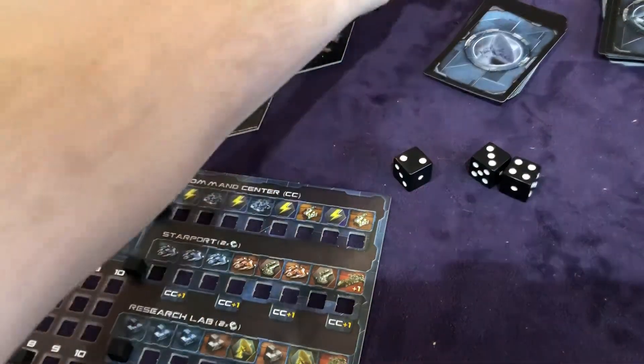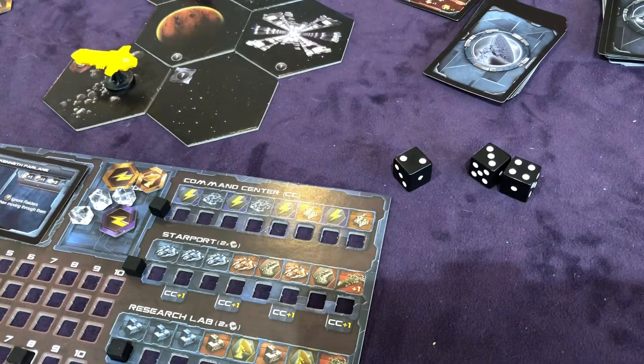What happens if you fail in exploration? If you fail the check roll, you take two points of hull damage. It doesn't say it on the card, but you're going to get two points of hull damage. But you still get one Astardium Crystal instead of two. And what's nasty is one of these event cards gets drawn. So failing stinks — you don't want to fail your success checks. This game will punish you and you will lose if you fail too many times.